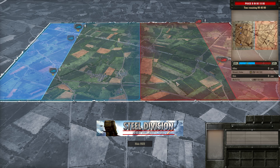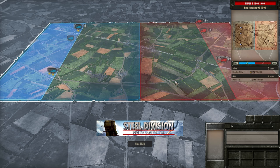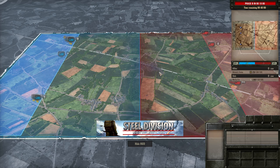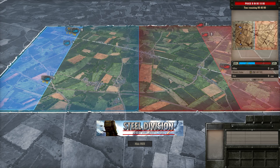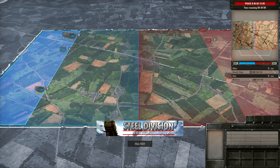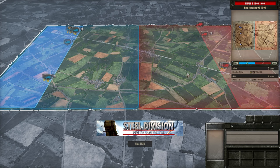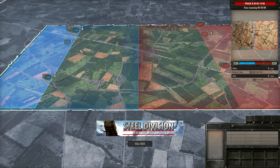In general I would say that the 3rd Canadian counters the 716th quite hard, especially in Phase B, because of things like 25 pounders and Sextons. Sextons are especially hard to deal with the 716th because you don't really have much that can counter-battery them very well. They did add some longer range artillery pieces for the 716th recently, so it allows you to counter-battery the Sextons, but you're never going to actually kill them because they are armoured. As soon as those two and three-star Sextons start firing back at you, you're going to be in trouble.